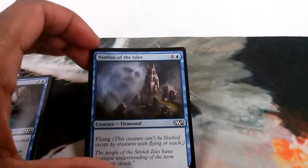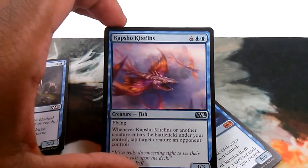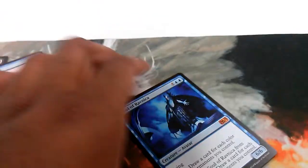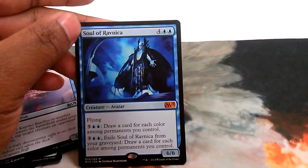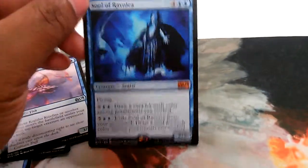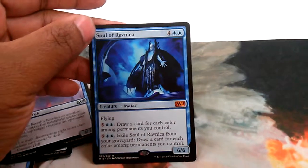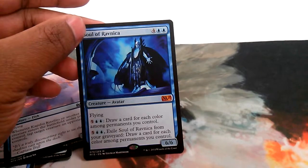From five-drops I only have one — Nimbus of the Isles — it's a flying 3/3 for four colorless and a blue. Then I have another uncommon, Kapsho Kitefins — whenever it or another creature enters the battlefield, you tap a target creature your opponent controls. Then I have Soul of Ravnica, my first pack first pick. It's a 6/6 flyer for two blue and four colorless. When you pay five and two blue, you draw a card for each color of permanent you control, and when it dies its ability can be activated from the graveyard. With this two-color deck you'd likely draw two cards most of the time, but I wasn't actually drawing cards with the Soul at any point tonight.